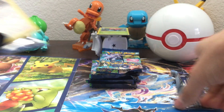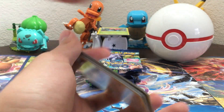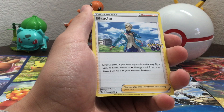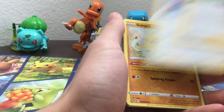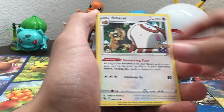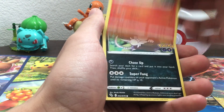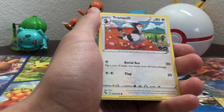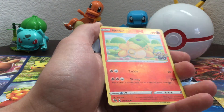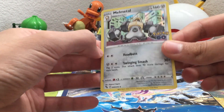So this card is fun — the barrel — but it has a Smeargle Photobomb. Blanche, Unfezant, Solrock, Smeargle Photobomb, Alolan Rattata, Numel, Alolan Raticate, Tranquill, Numel, Poliwag. And Melmetal — another new card. Awesome. Okay, this is going great.